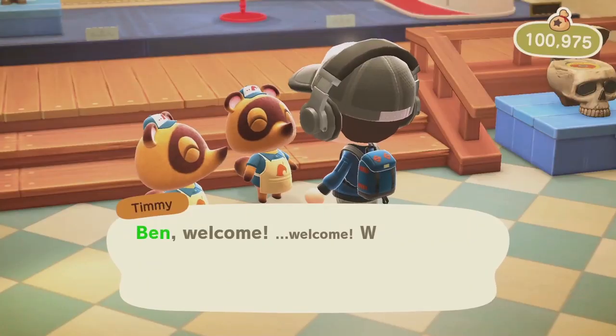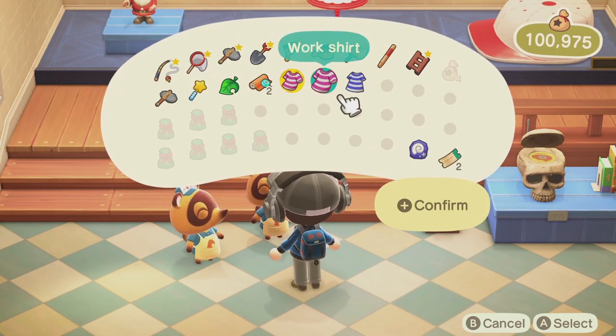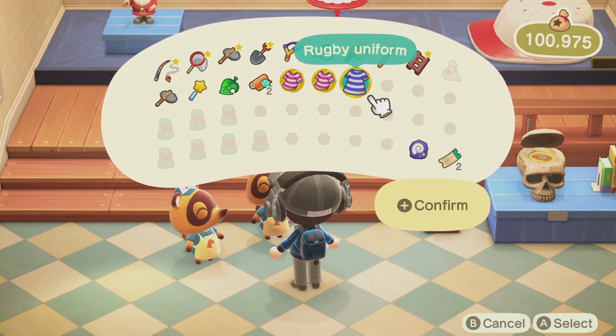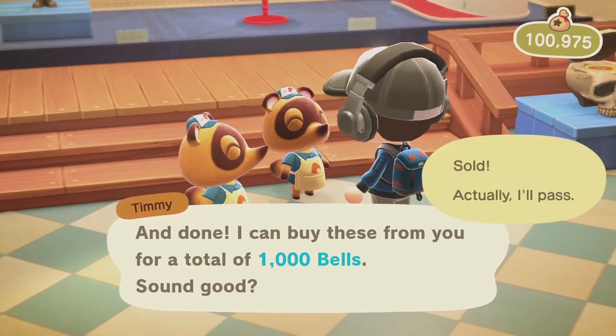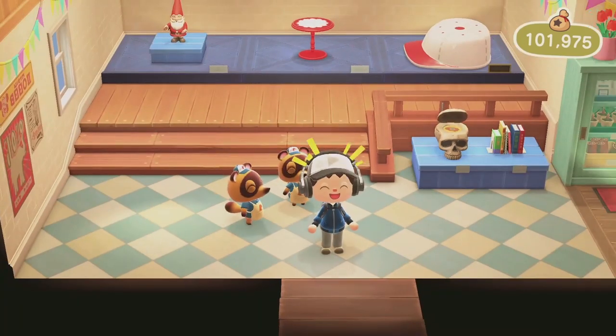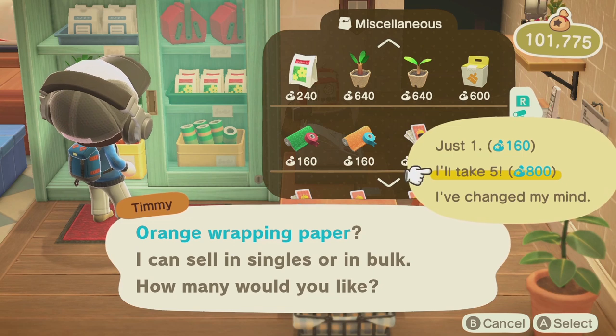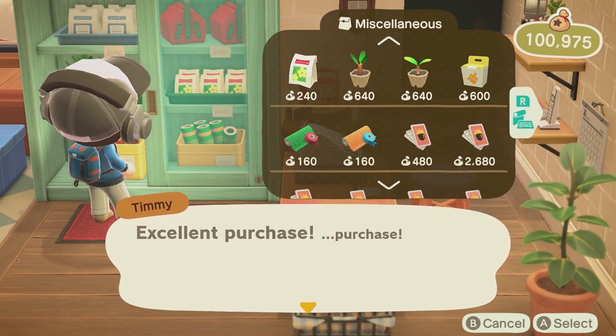You'll notice this when you gift them furniture items which sell for more than 2500 bells. That's what we'll be doing today, because expensive furniture items will always net you an item in return, have the highest friendship increase, and also give you some bonus friendship points. Your villagers also like their presents more if they're gift wrapped — they're only human or an animal after all.